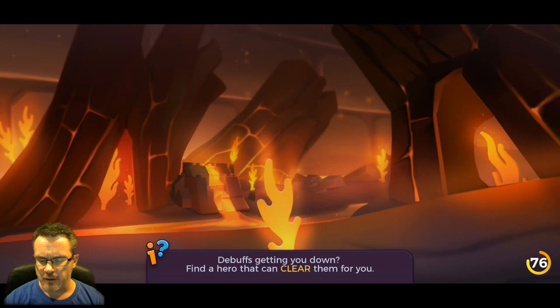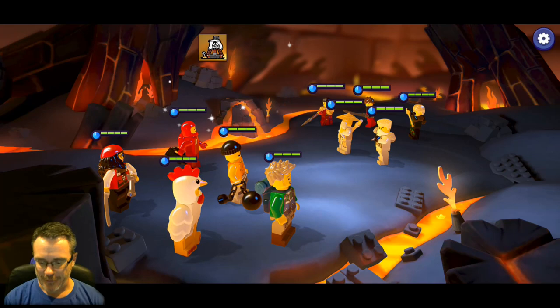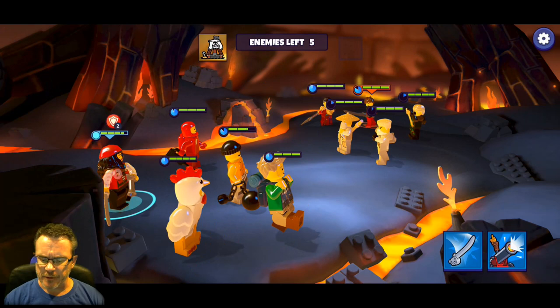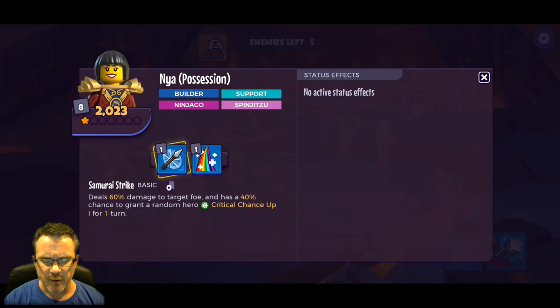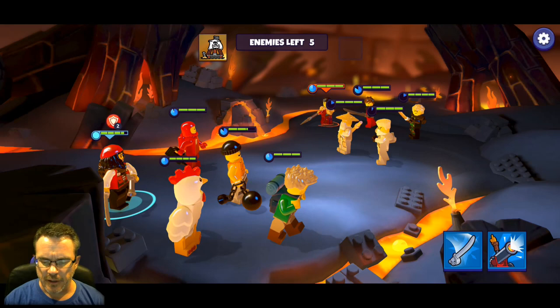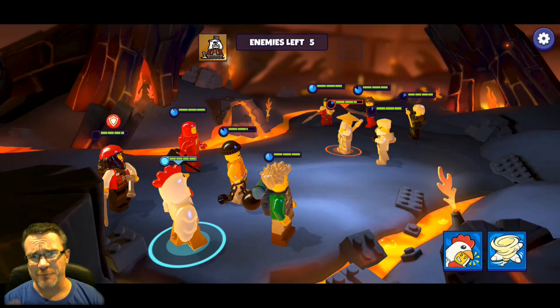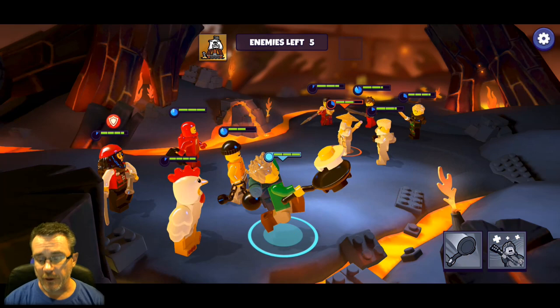These guys are higher level but they're all one star - we're going to try this one, and unless something else opens up, that's going to wrap it up for this first episode. It looks kind of promising. We want to take out the magic guy first. Nooch isn't being too careful about this - just kind of giving you the experience of playing. What you really want to do is look at those abilities carefully to see what the enemies are doing so you know who to attack first.